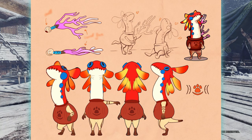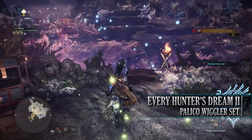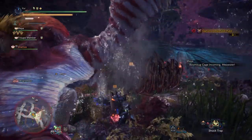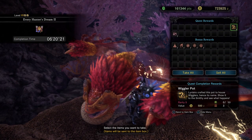So how do you get it? You have to take on the event quest known as Every Hunter's Dream 2. This is a 2-star master rank quest and requires hunters to be master rank 6 or higher. It has players capturing — not killing — a Coral Puke Puke in the Coral Highlands, and for doing so you'll be rewarded with Wiggler pots that can be used to craft the new Palico armor set.